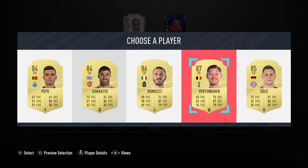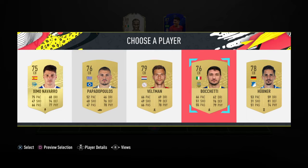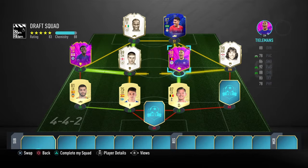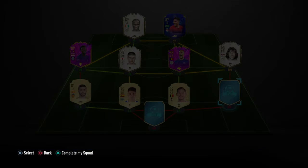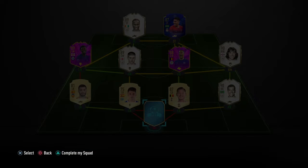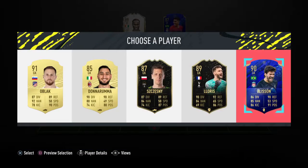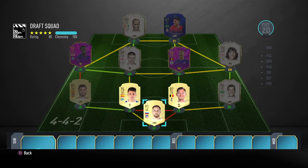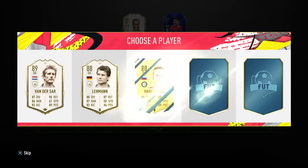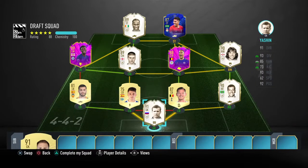We want more icons - that's what we want. We'll switch and pop Kim in there - big for Kim, big for Kim. Three is the max we're going to get? Nope - Carlos Alberto makes it number four for icons! Let's go with all black kit and hope we can get an icon in here.